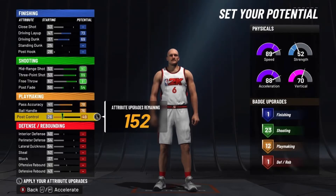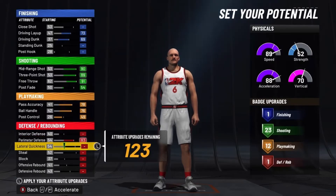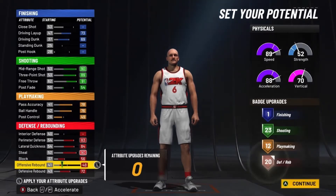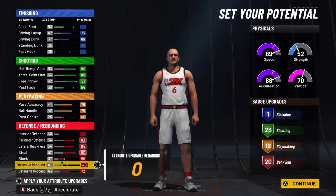So you'll be able to get 4 gold badges, which is not that bad at all. The defense: max out the perimeter, lateral, steal, defensive rebound, and block, then put this on defensive rebound to get 20 defensive badges. So that's 1, 23, 12, and 20 — a really really good badge spread. Here's a total of 56 badges.